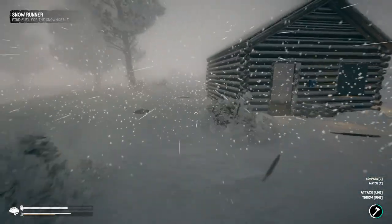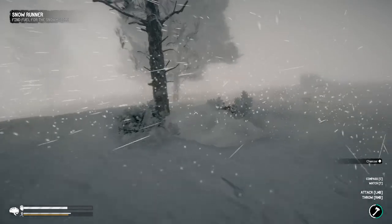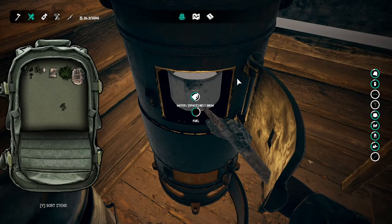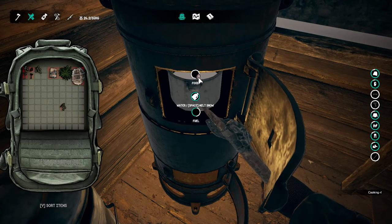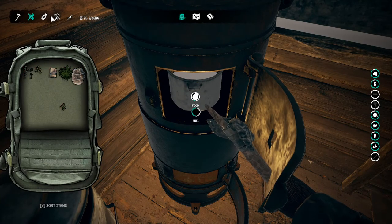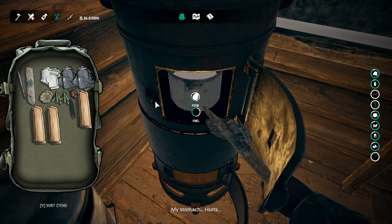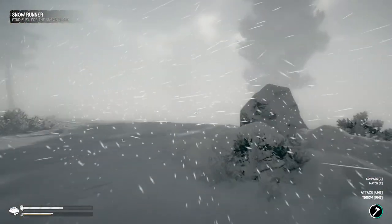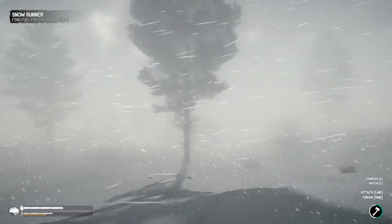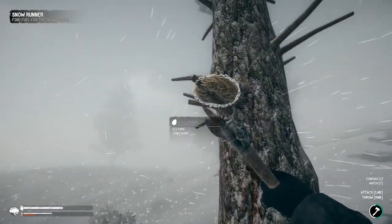I gotta look around and find some food - hopefully we'll get something in the snare pretty soon. Oh, charcoal - I'll take it. I managed to find a nested tree and it just happened to have an egg in it. I'm gonna go ahead and cook that egg. Apparently I picked up a feather too - I didn't even see that in there. It's cooking. Let me check this other tree - found another nest in this one too.